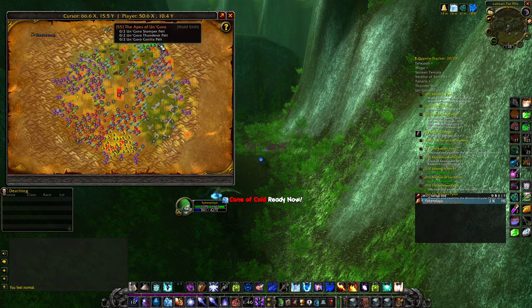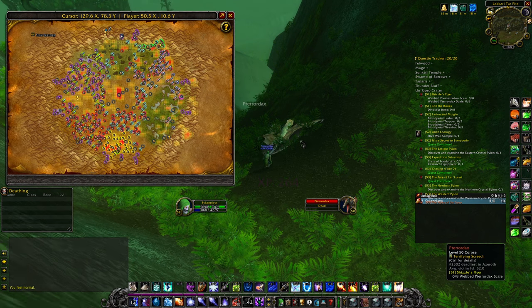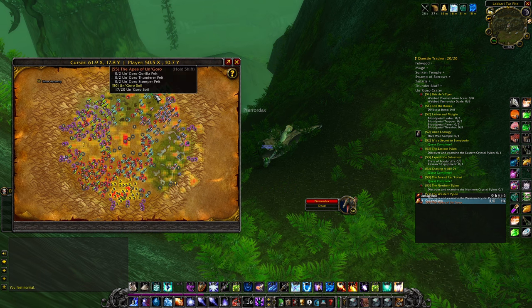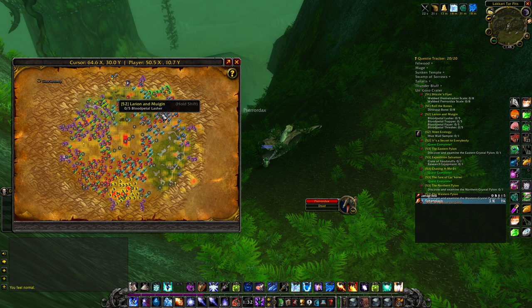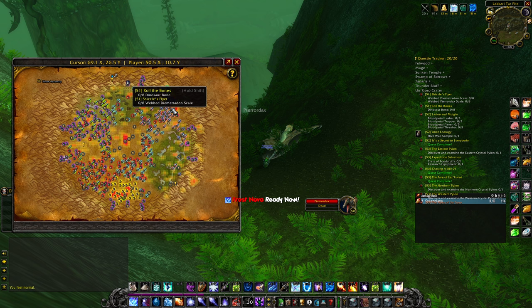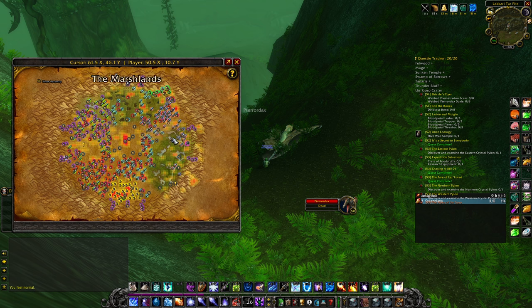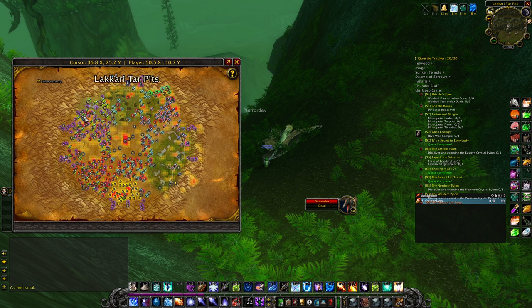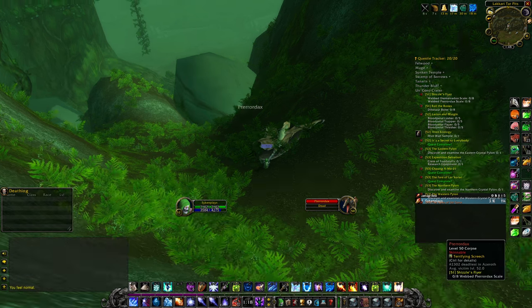What else do we need? We have the whole apes quest. Still need to get Un'Goro soil, the plants, the flayers all over the place, a couple of dinosaur bones, and we need to visit this pillar here and this pillar there. Those are the things we immediately need to do — there may be more, but let's start with this.